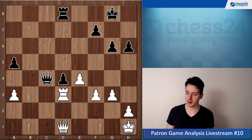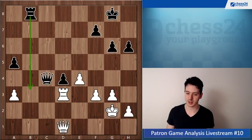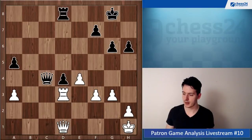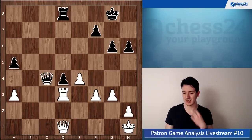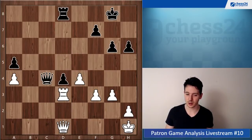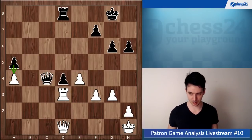Already here I think if you go king g2, rook b8 is very unpleasant — the rook coming to b2 or b1 and suddenly black is exerting a lot of pressure. Maybe you should play something like a4 here to not allow black to go a4, but this whole setup is already suboptimal.